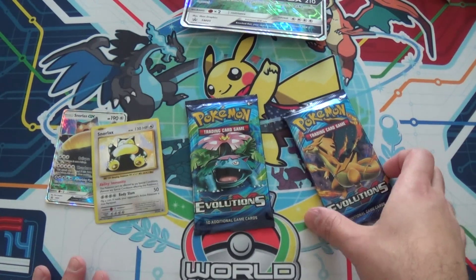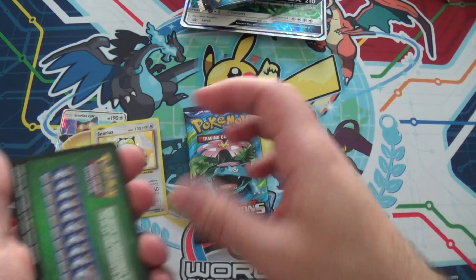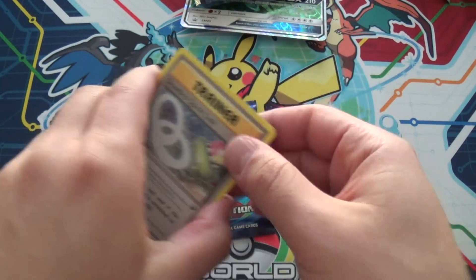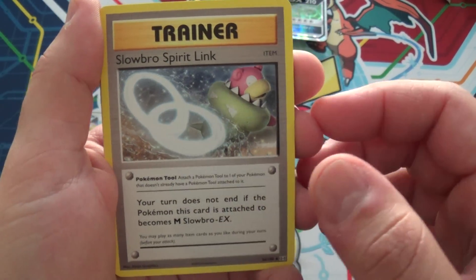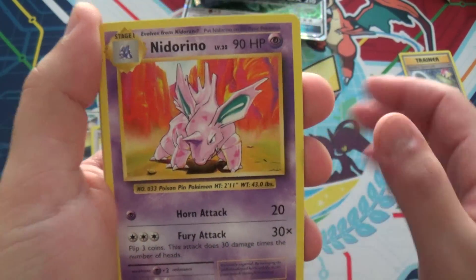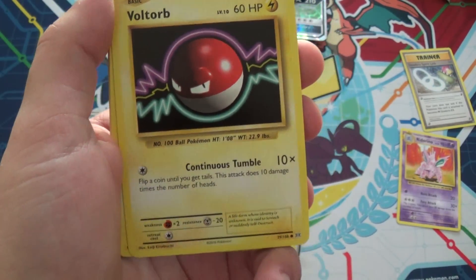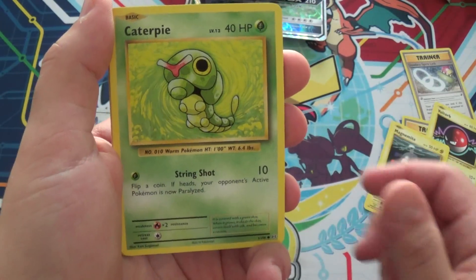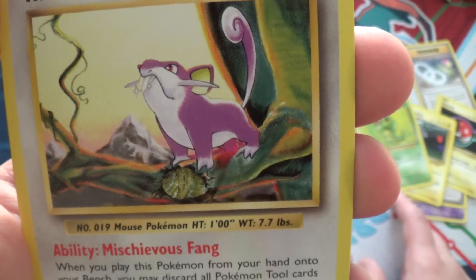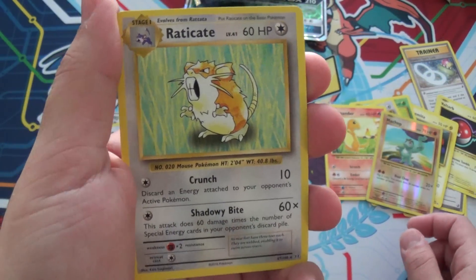On to my two favorite packs — Evolutions, the base set reprint set. They just reprint all the cards from base set. Starting off with Slowbro Spirit Link — those are the only exceptions to reprints, they have the new Spirit Link cards in there. Nidorino art — I love that, brings back memories. Evolution Spray, Voltorb, Magnemite, Caterpie, Rattata, Charmander. Evolutions hates me too — three for three on nothing of value.